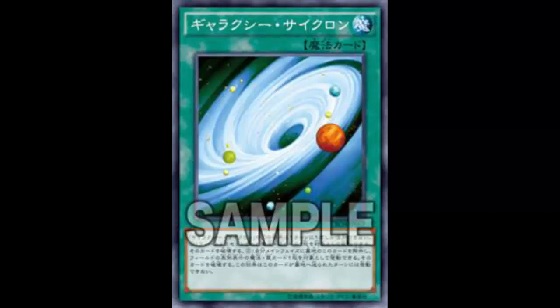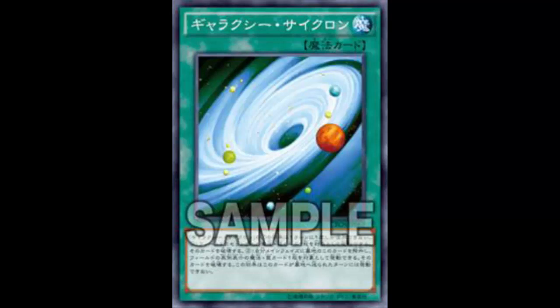Welcome back to the card review. This is a card everybody's been talking about — people wanted my opinion since Meg Capital G said one thing and Sigma said another, so I'll put my two cents in. Today we're looking at Galaxy Cyclone, a normal spell card that reads: target one set spell or trap card on the field and destroy it. During your main phase, except the turn this card was sent to the graveyard, you can banish it from your graveyard to target one face-up spell or trap card on the field and destroy it. You can only use this effect of Galaxy Cyclone once per turn.